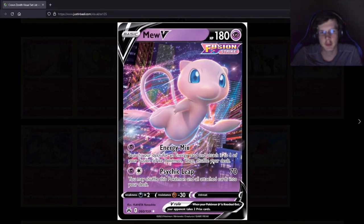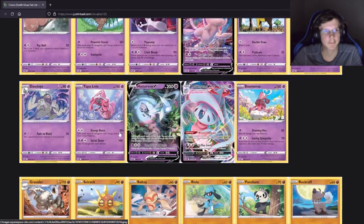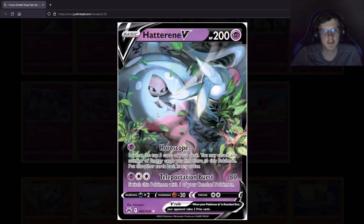Another Mew reprint — cool art, same exact card. Then another Lunatone reprint — bro, reprints upon reprints. Dustclops, Dustox — no wait, got a Lele, same exact attack as the GX, pretty much. Got a Hatterene V — a different one, right?